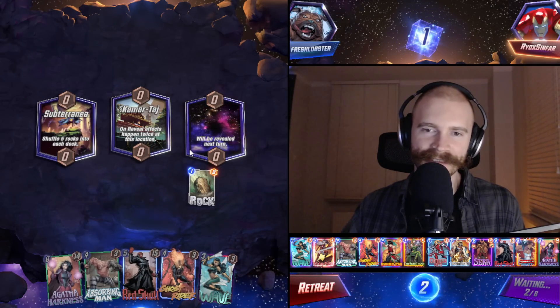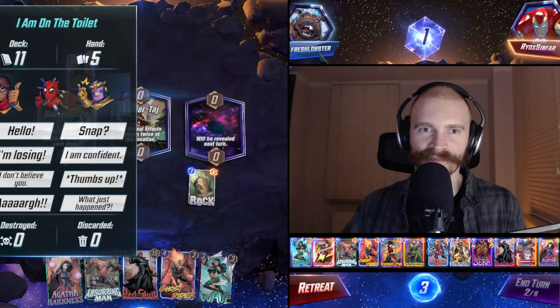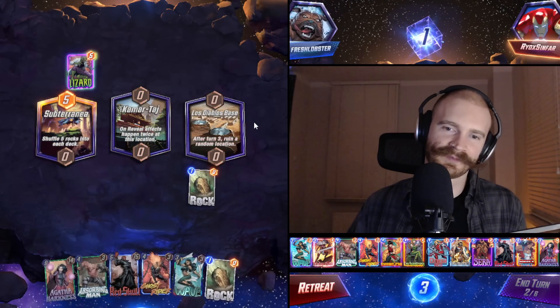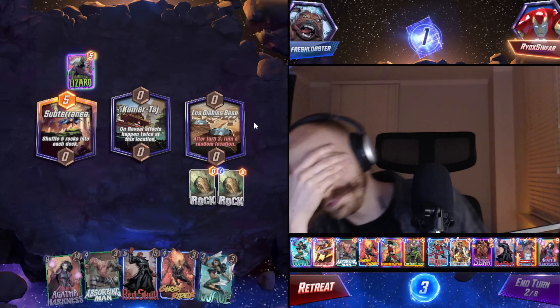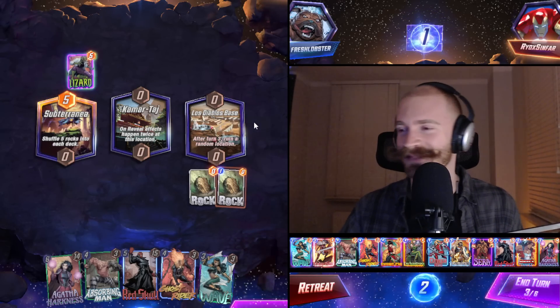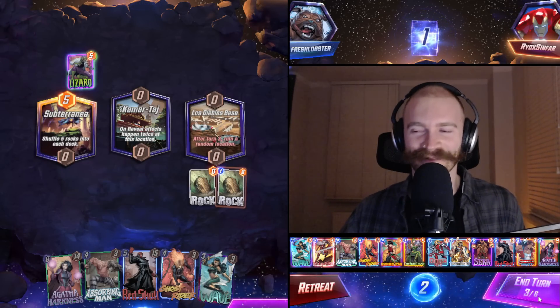Winnable? The scary thing is if we topdeck a rock now and Agatha doesn't play Wave. Oh cool! Come on, half an IQ point would be enough to not make this play. Two-thirds of a brain cell is all that would've been needed.